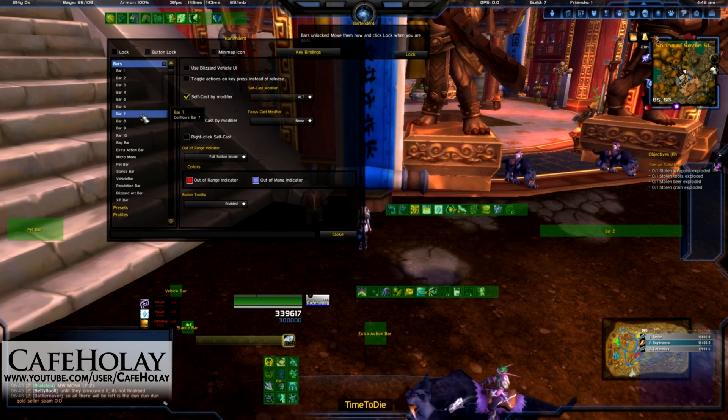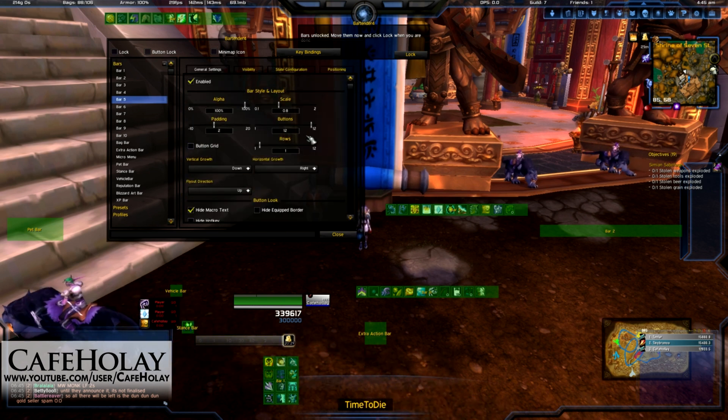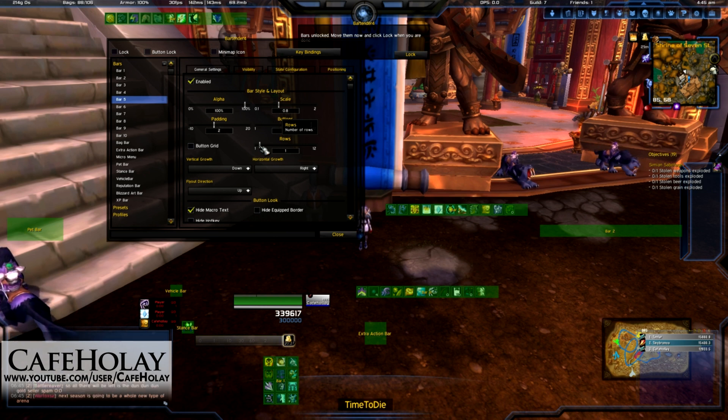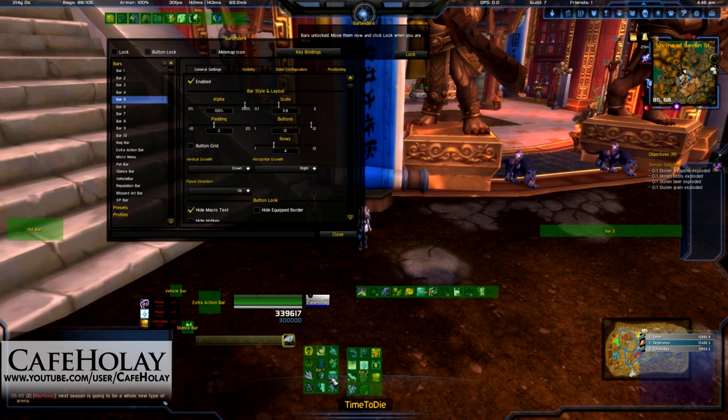So we'll start with bar five. Highlight bar five — it's enabled, scale is fine. What we're going to turn it into is four rows, which will match the 12 buttons on the Naga. We can drag it down to the center or wherever we want to keep it, move our buttons around to wherever we want to see it, and wind it up nicely with some separation.